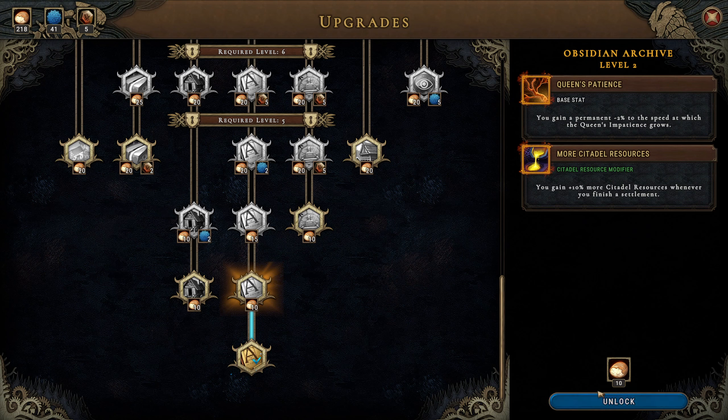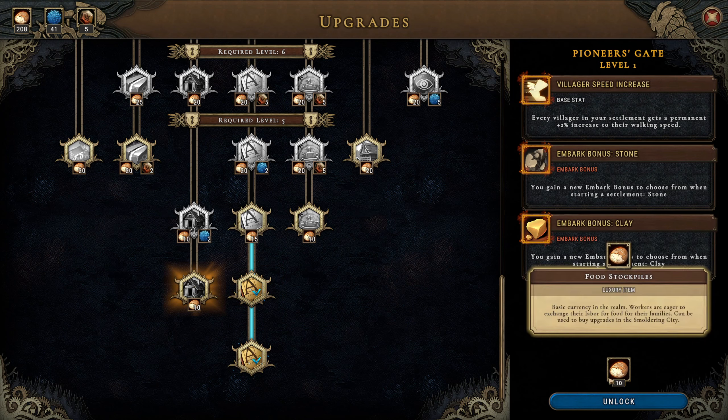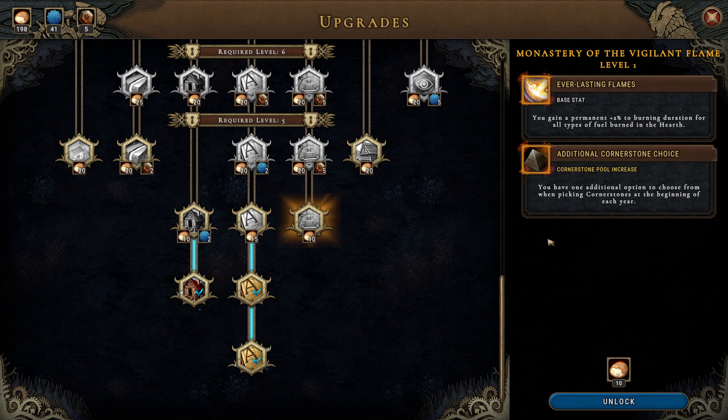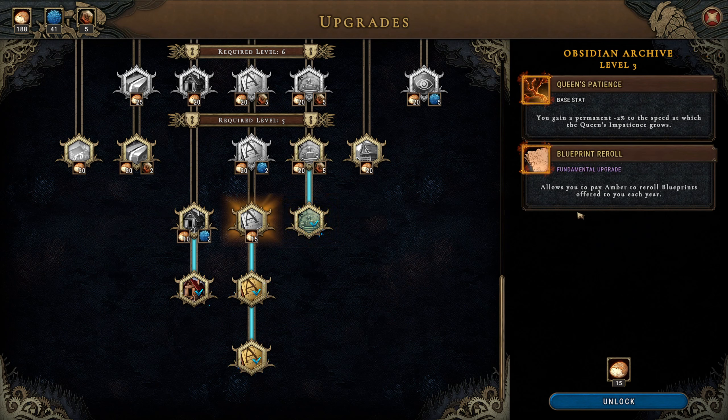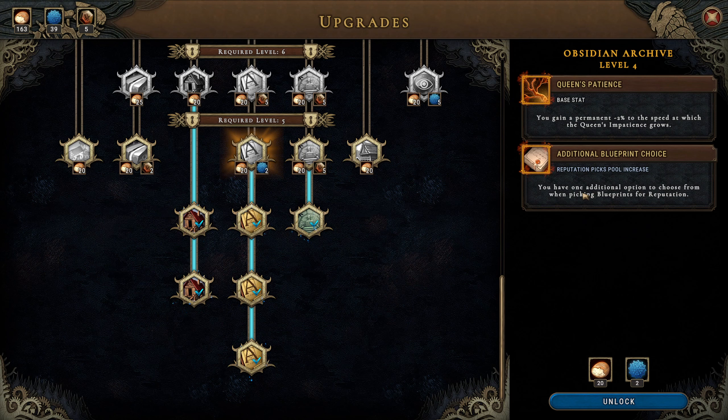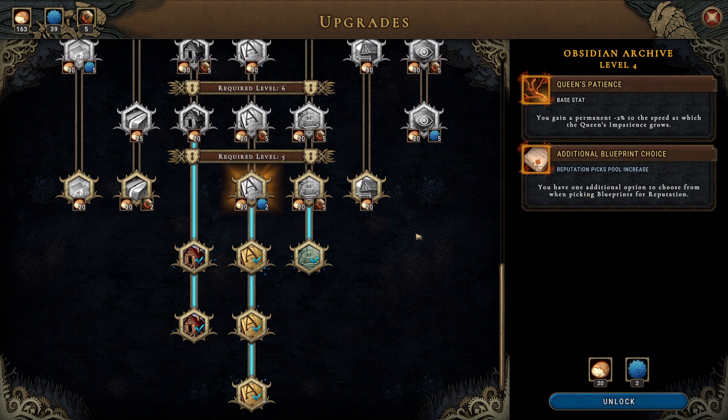I'm gonna buy all this stuff because it's all I can buy right now. It makes sense to go from the bottom up - additional cornerstone option, pay amber to re-roll, plus one embark points, and villagers get plus two speed. So it's a lot more buffs, a lot more little bonuses, and I kind of like that. I kind of like that it's not strictly for unlocking buildings.